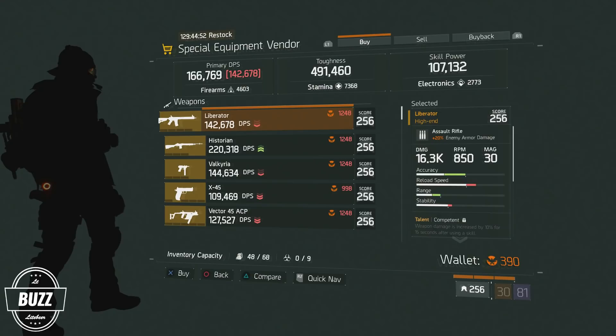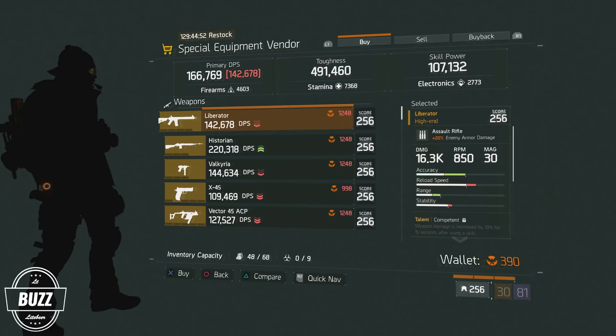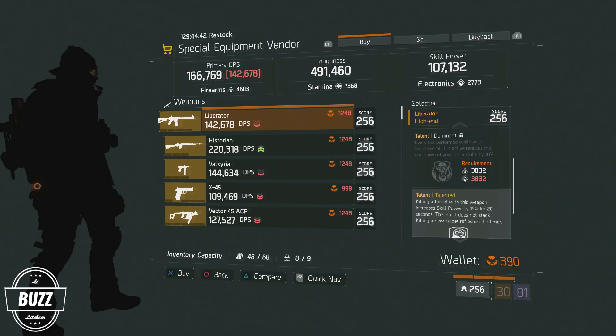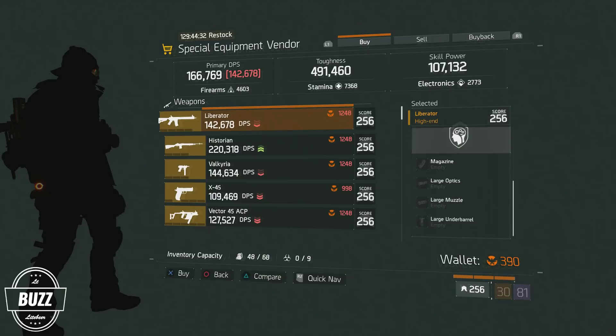Next up, at the Special Equipment Vendor in the hub, is a Liberator M4 that is worth taking a look at. Since Update 1.6 is clearly stressing skill power, weapons like the Liberator will be more widely used in this upcoming meta. Currently costing 1,248 Phoenix Credits, the Liberator comes with Competent, Dominant, and Talented.